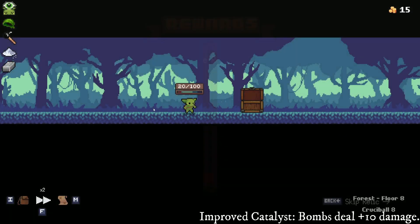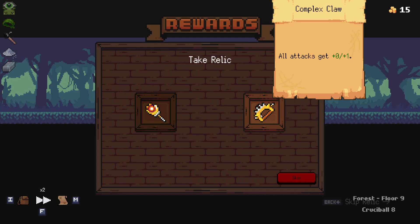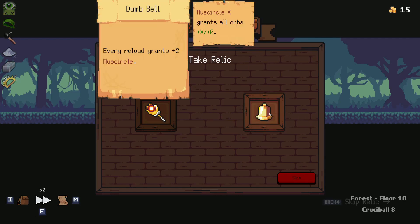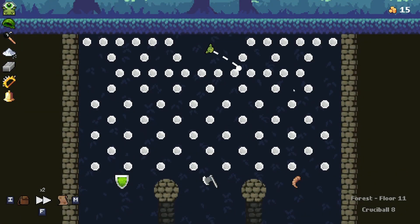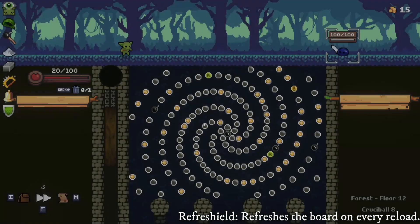Head down to the chest, get a couple more relics. Bombs going plus 10 damage — just to get through these, I am down to do whatever scummy strategy I can. All attack scanning plus one, plus one. Also going to be pretty good on the crit. Every reload ranting plus two muster cult is also going to be quite nice. And another free relic? That's what I'm talking about. I think I want one of the two on the left-hand side here — refresh the board on every reload. I've got a little bit of reload synergy going on.